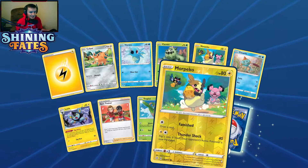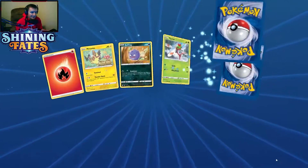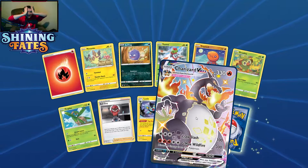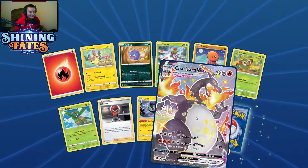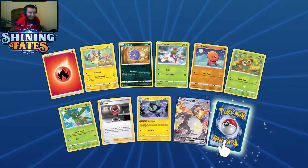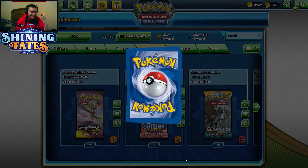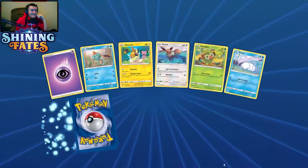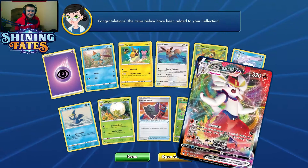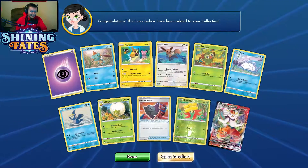Pack fourteen: Morpeko stealing some berries and Manaphy again. Pack fifteen... we got it — Charizard VMAX! Oh my god! That's insane, absolutely insane! We did it! We got the shiny Charizard VMAX! Gossifleur... and Cinderace VMAX — oh my god, it just got so much hotter here! Pulling all the fire types!